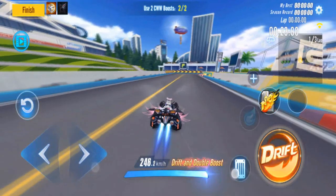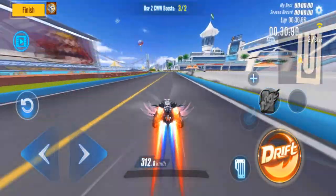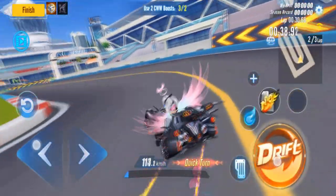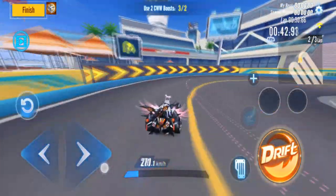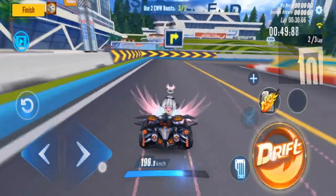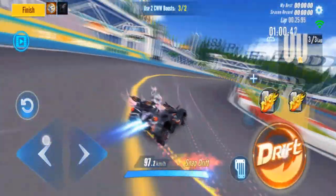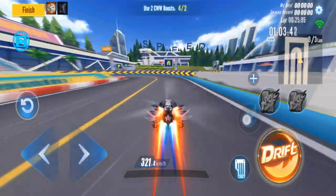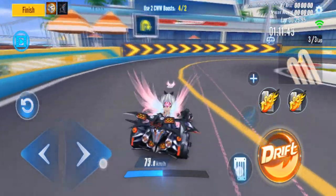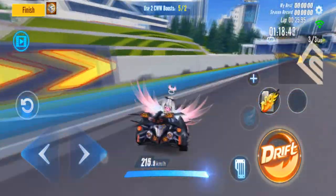The boost lasts even when the characteristic is over. Without the characteristic active: WCW speed is 312.8. With the characteristic: 296.3, without is 294.2 — it's a very high activation chance. WCW with ability hits 321.4, and without characteristic I believe WCW sits at 315.1. That's the speed range for this car.